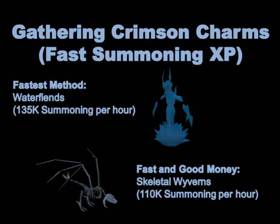For crimson charms, the fastest way I know of is killing Water Fiends with Drygores — or you can range them with a black salamander or a royal crossbow if you don't have Drygores. You'll get about 135k Summoning XP an hour. And if you want fast charms but also want to make about 1.5 mil an hour, you can kill Skeletal Wyverns — a little less if you have a Tortoise and have to bank.